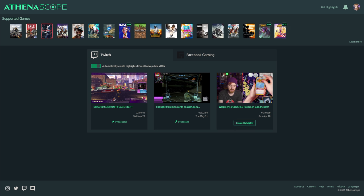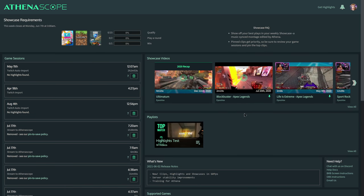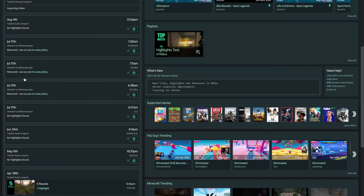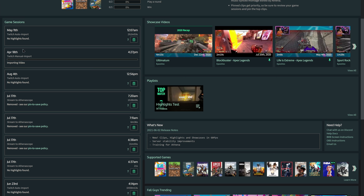So you go over here and then you can tell it to create highlights based on your VODs. Now this one isn't a gaming video so it's not going to find anything, but I can tell it to do so and it will start scanning the VOD. The cool thing here is that while you can stream directly to Athenascope through an RTMP server or their own fork of OBS, it will just automatically scan all of your VODs moving forward.